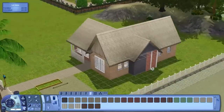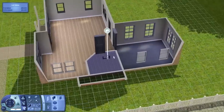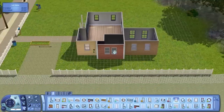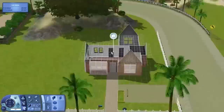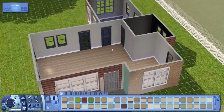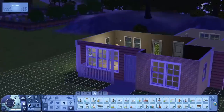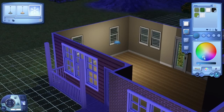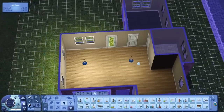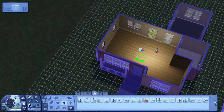I'm adding a little extension on the side because I needed a bit more room - a little bathroom area. It also helped because that side of the house was quite a flat brick wall and looked a bit boring, so tucking that little bit of extra on there made it look nicer. This was originally a one-bedroom house, but because the cost ended up being 26 or 27 thousand, I felt it really should have a second bedroom so it can technically support up to four sims.